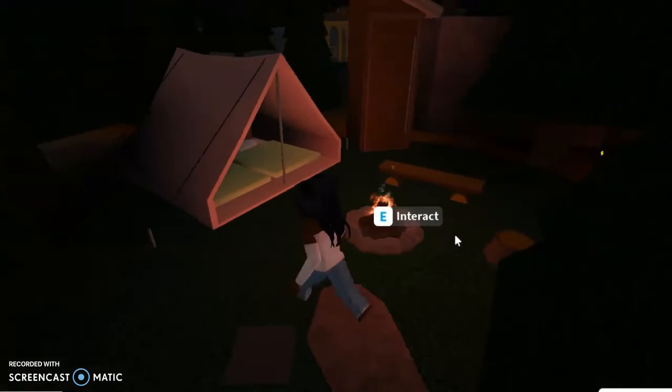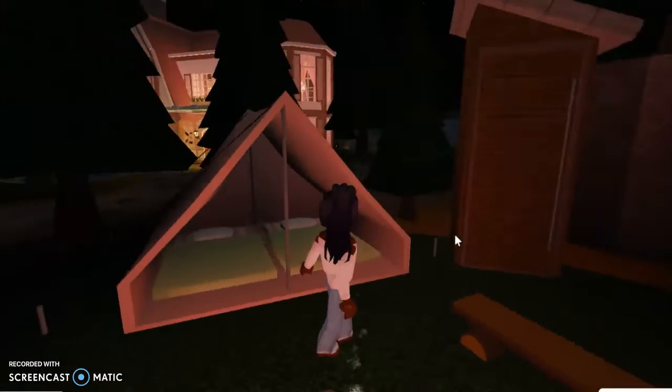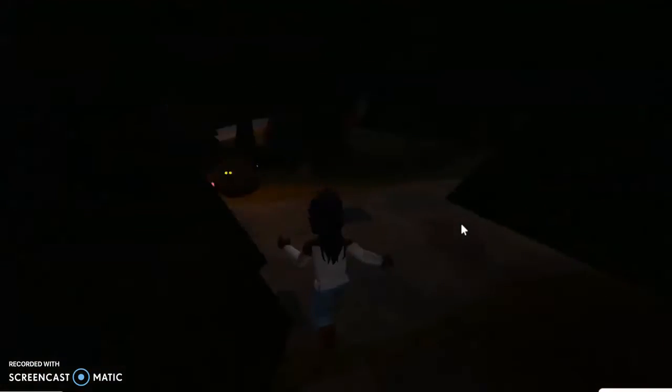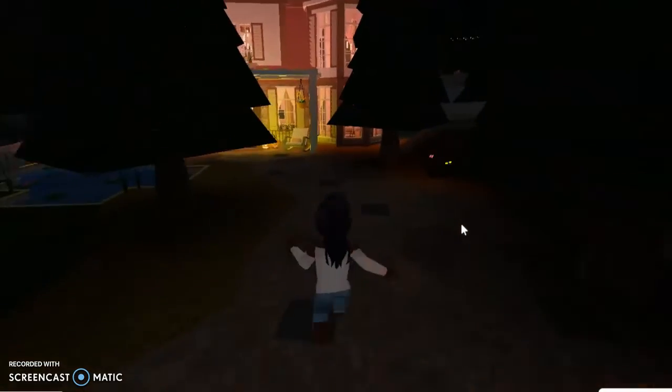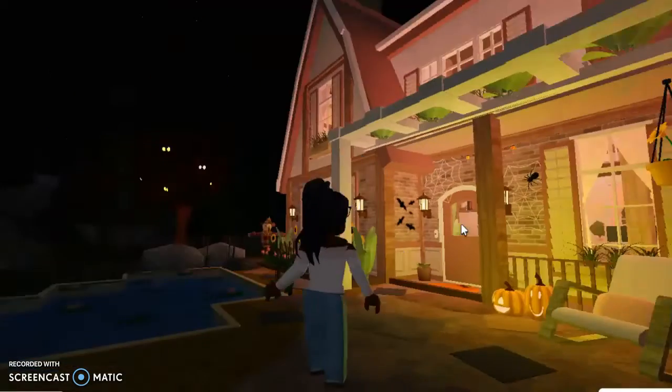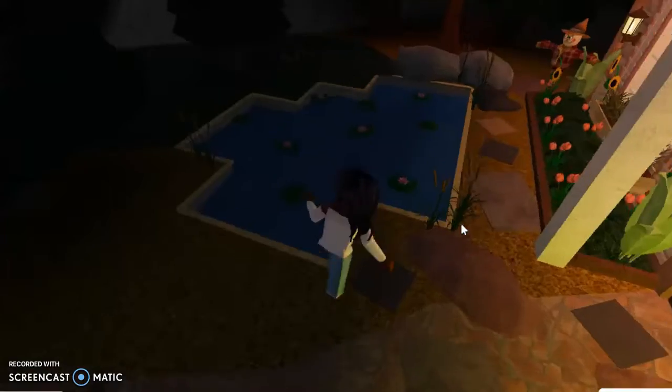There's a path leading to the fireplace. This is a blush cottage — if you don't know what blush means, it's basically pinkish. As you can see, everything is kind of pink themed. Even if the colors you choose aren't exactly pink, you can change the lighting to pink so it gives everything that blush feel.